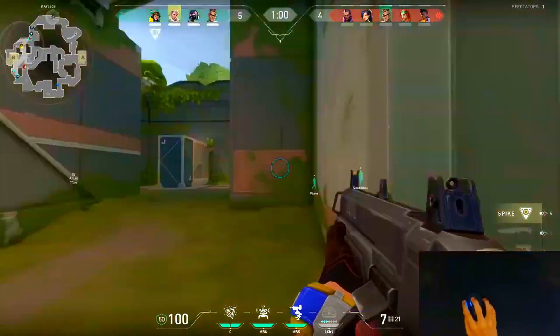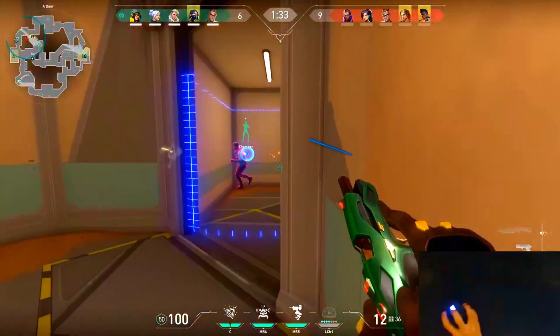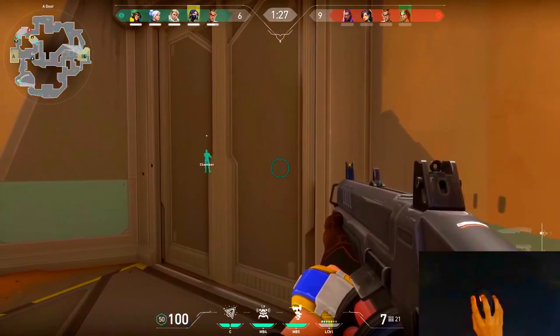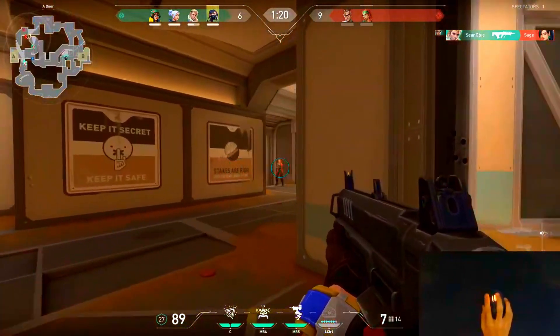Even when you're entering into B-Site from Arcade, you still have to watch out for people up top tower. Whenever you're defending A-Site, you have to try to take control of door. If you don't have control of door, then it's gonna be really easy for them to entry onto site. You just have to hold door with all your life, no matter what happens.